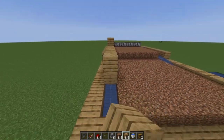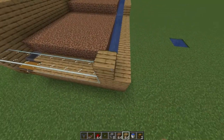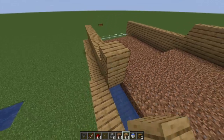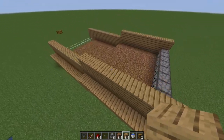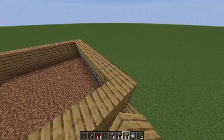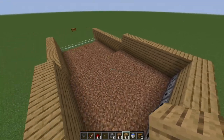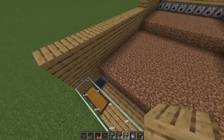Cover all the water paths and put a two-high wall all the way down to the glass on both sides so we don't lose any seeds when the water flows. It doesn't have to be perfect — you can alter it a bit — just make sure it's a two-high wall to keep all seeds inside. Then put a wall above the dispensers.